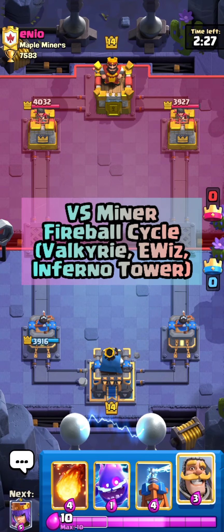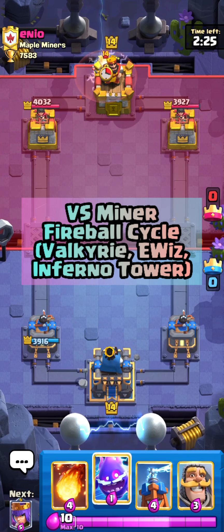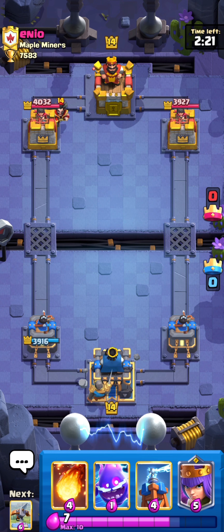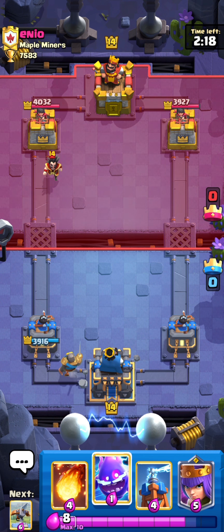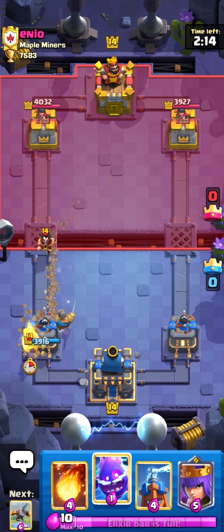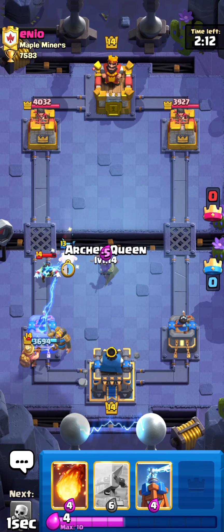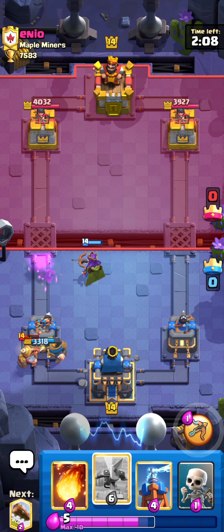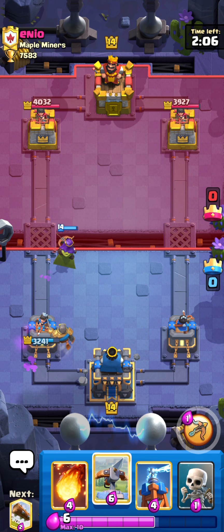Alright, we're in our first match against Ennio from Maple Miners. I am about 99% sure he's going to be playing Miner Poison. We did just cycle our E-Spirit. He cycled his Fire Spirit, Log, and Skeletons. He's going to go for a Miner right now to pull our Knight back, so we're going to go for an E-Spirit on the E-Wiz, and go for a Queen to take care of it. Let's see what he's going to have for it.